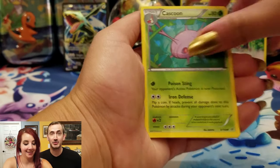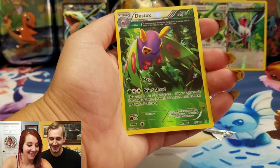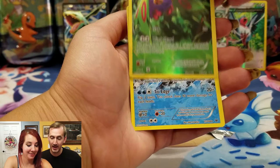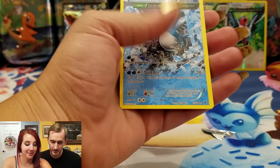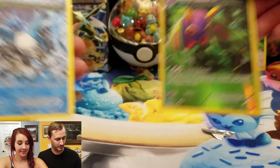Inkay, Cascoon, Meowth, Vigoroth, Gligar, Dustox — pretty cool. And — ooh — Mega Cool, Articuno! Nice, I like Articuno. He's cool. That's pretty — or she, I guess. Whatever you want to think.